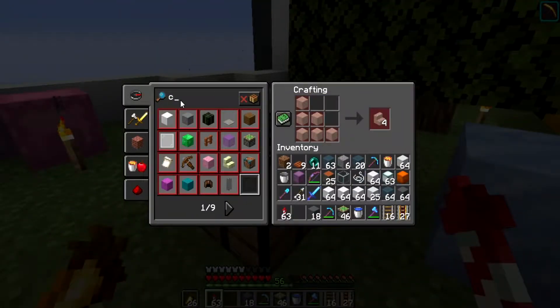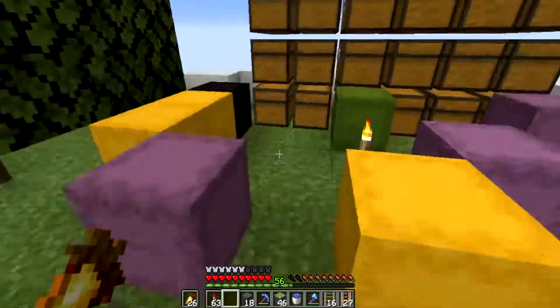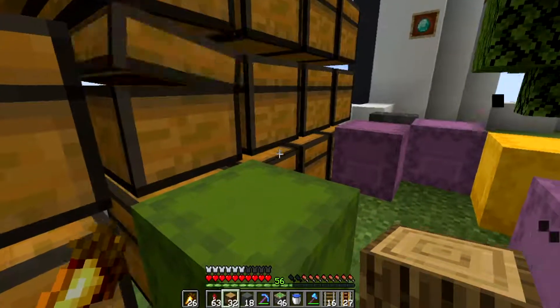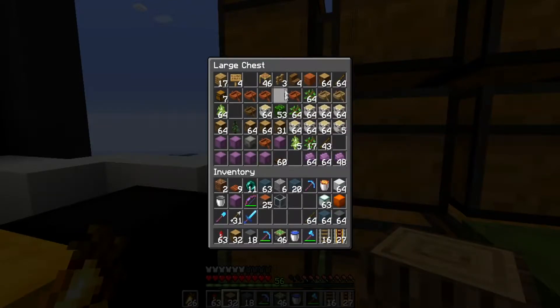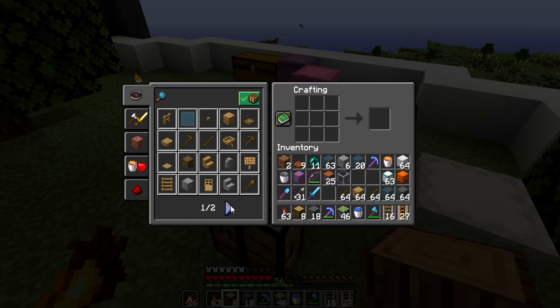The one thing I was forgetting to make was the composter, and now you know how to make it — logs and fences, easy enough. I need to put away some of the stuff I just happen to have on me. I keep getting a lot of mob drops because I still haven't gotten around to basically mob-proofing my area.